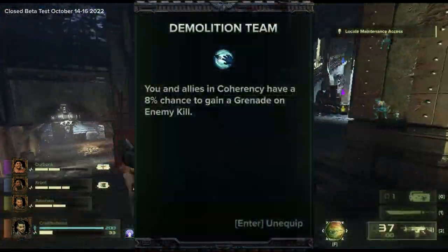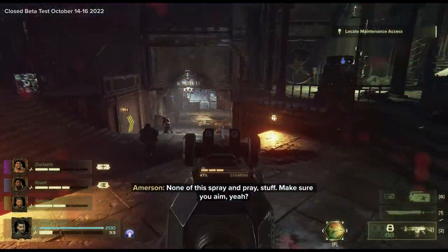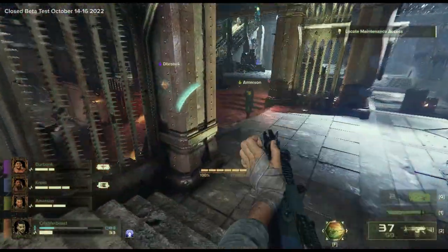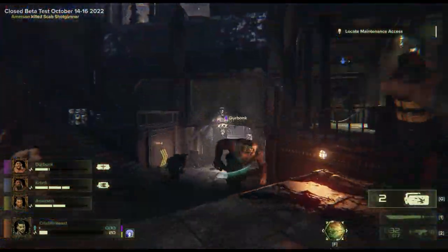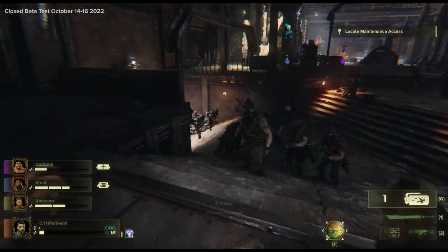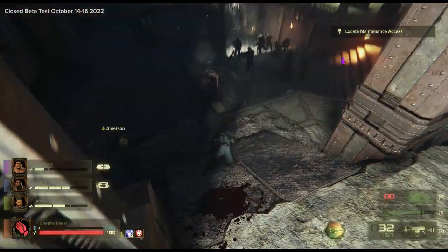Next up we have the level 15 ability: Demolition Team. This ability grants you an 8% chance of you and your allies in coherency to be given a grenade on an enemy kill. This ability will allow you to have even more grenades, because you're going to be killing enemies and getting grenades every 8%, but it will also let your teammates join in on the explosive chaos, as well as practically lowering your grenade recharge.